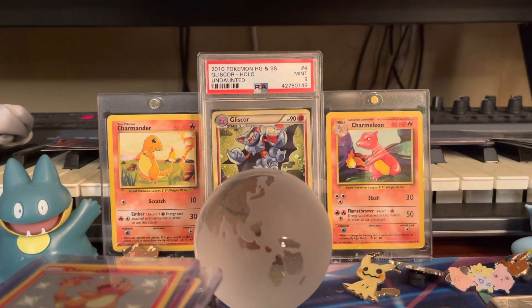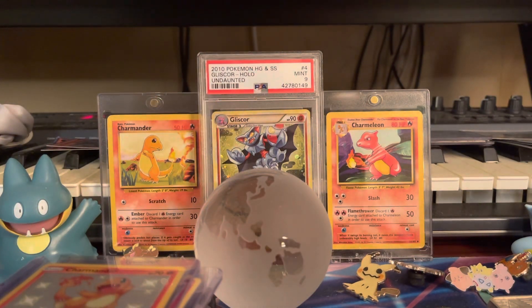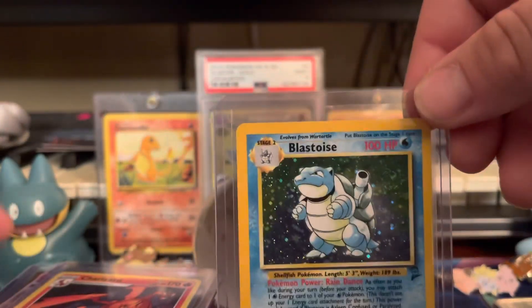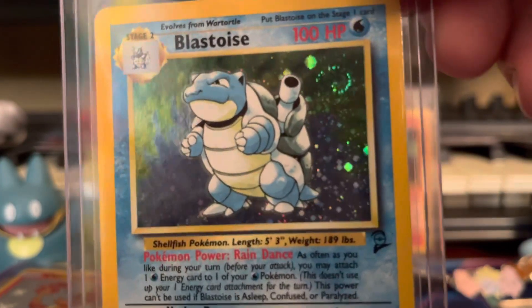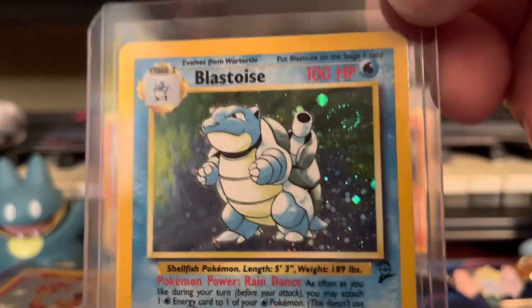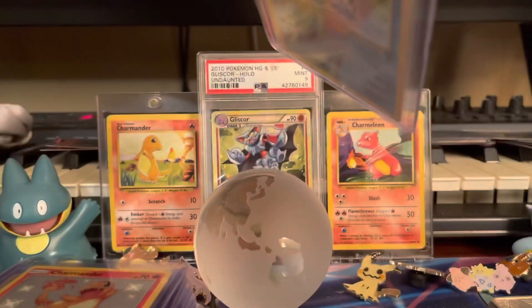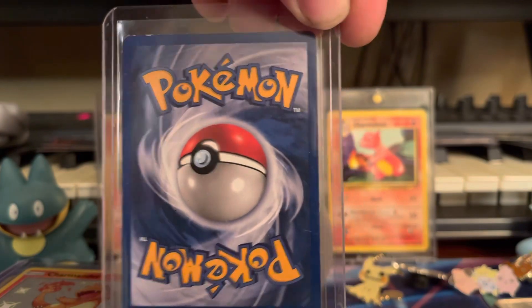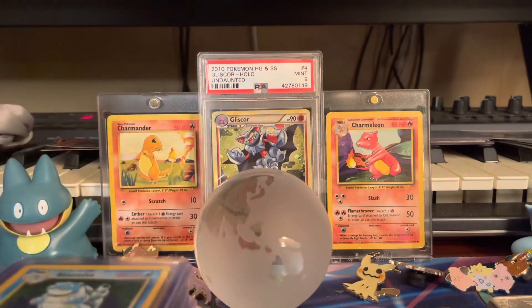This card actually has a little more meaning to me — it's one of the few holos I've had since I was a kid, part of my original Pokémon collection. This is my Blastoise. You can see the swirl up there. I've had him since I was a kid and believe it or not he's not in bad shape — some whitening, but I do want to get him graded eventually when the grading backlog slows down.